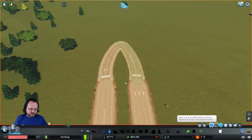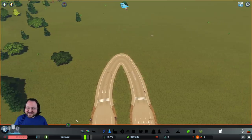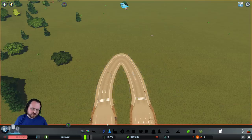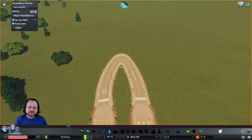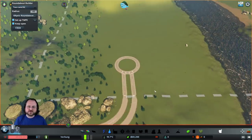That looks fairly even to me. That's the Move It mod, which is so simple and so awesome. There's a button here for the roundabout builder, which is also mapped to Control O. You just click on an intersection, or mouse over one, and you can use plus and minus to embiggen or shrink the intersection. Then you click and also choose what type of roads you want to build it with.